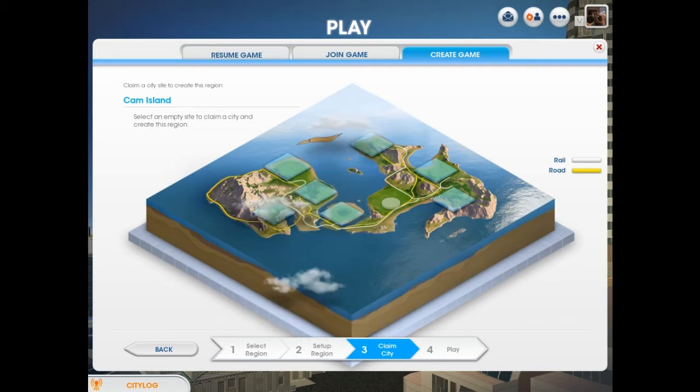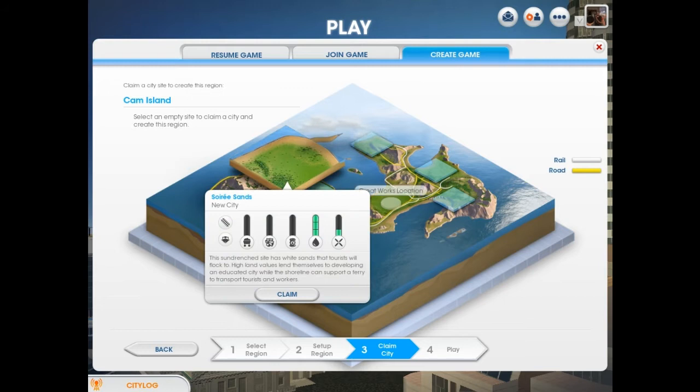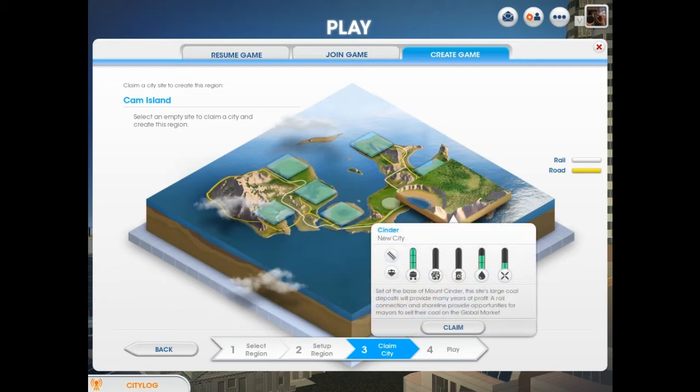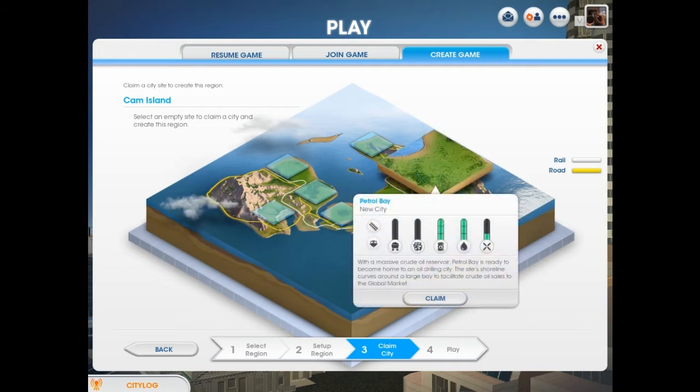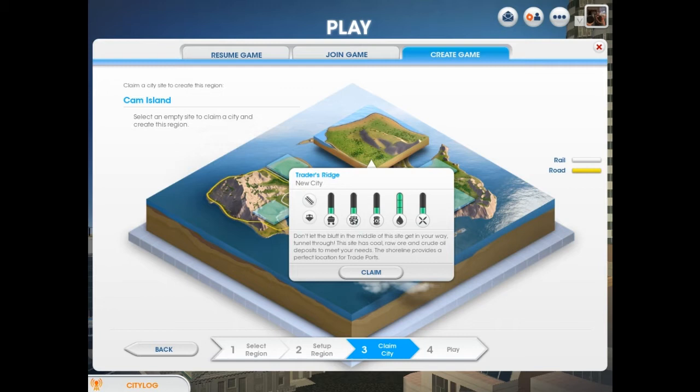There's another place we could probably put a tourist city. This is clearly a tourist area because there's no resources here. Is there any oil? Well, there's one Petrol Bay where there's just a giant oil field — that's it for oil in this area. There's a little bit of everything here in Trader's Ridge.